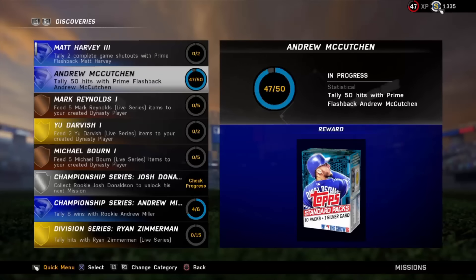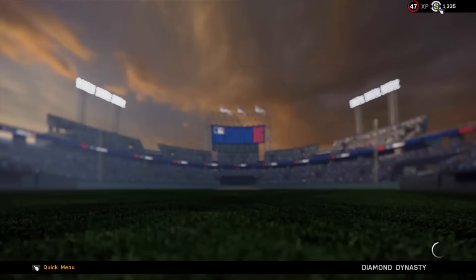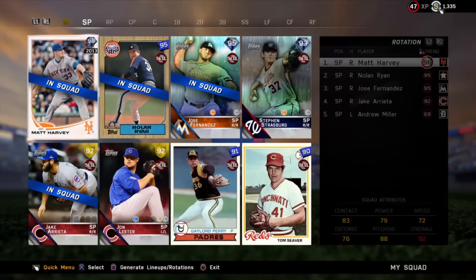We now move on to phase three of Matt Harvey. What we have to do is tally two complete game shutouts with Prime Flashback Matt Harvey. Let's look at his stats: 89 stamina, 80 hits per nine innings, 79 for K's per nine innings, which are all pretty decent. What's really good is the control, velocity, and break — especially velocity — at 92 overall, plus he's got five pitches to work with.